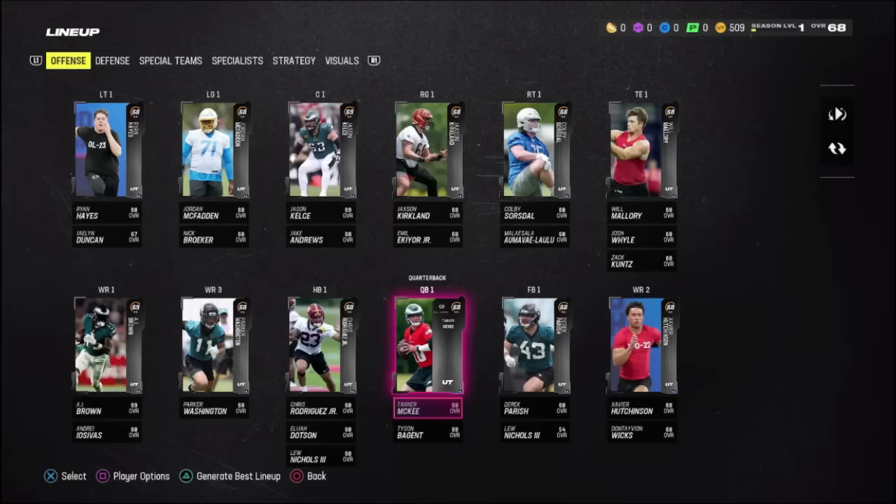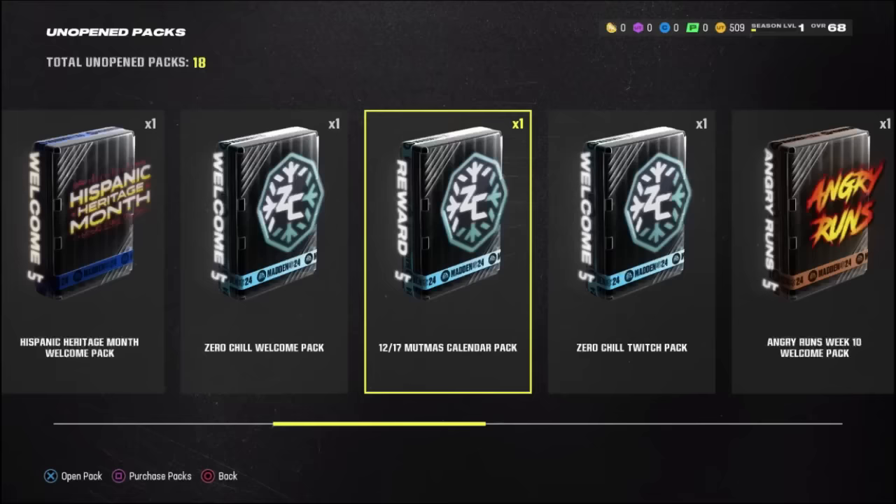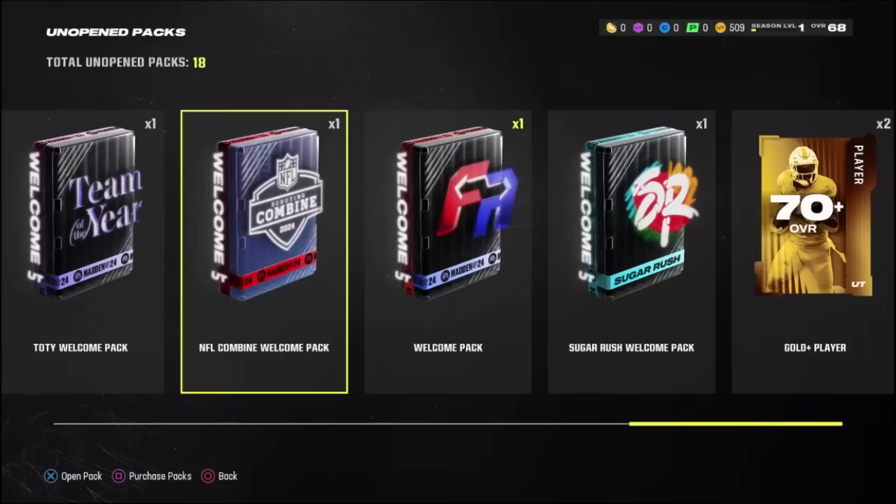Starting off day one, this is what our roster is looking like. It doesn't look too great, but we do have a lot of room for improvement. Obviously, whenever you're a 68 overall, you can improve dramatically. Of course, we have to go ahead and open up our starter packs, which we have a whole bunch on this account.